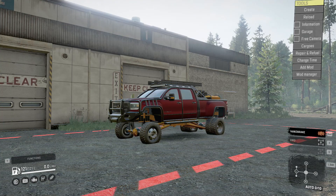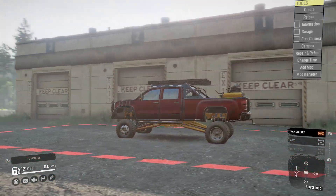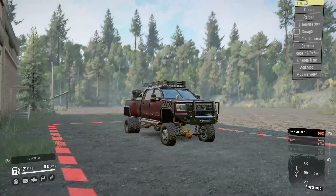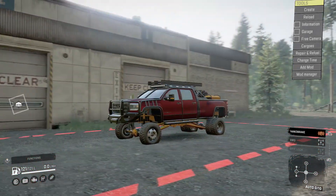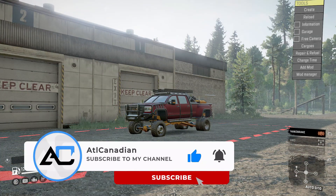What is going on guys, we're back with another Snow Runner mod review. Today we're checking out the ULM Sierra HD 3500 — this is obviously a GMC Sierra Denali HD 3500 and it's oil field inspired with the configuration we have. The only thing I think it's missing when I first look at it is tires, but it is what it is. Drop a like on the video and subscribe to the channel.